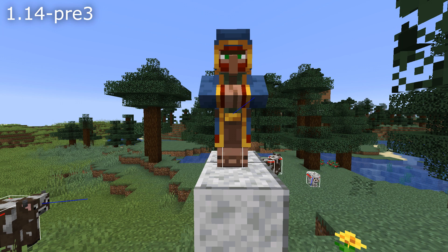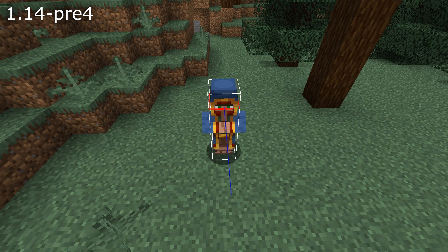Fixed for villagers: they didn't go to their appropriate work sites, which caused many of their behaviors to fail — that's fixed in this pre-release. And a fix for the wandering merchant: they could sometimes spawn with a negative age, causing them to be denoted as babies. They didn't look or act like babies in any way, but their hitbox was that of a baby.